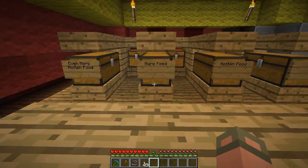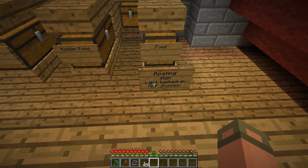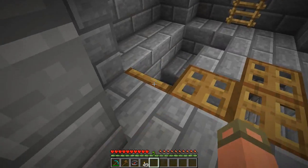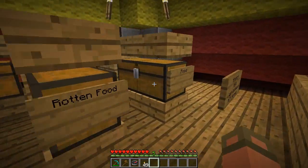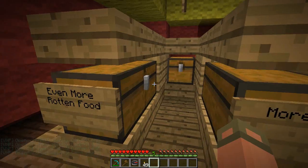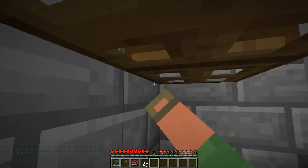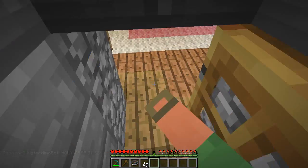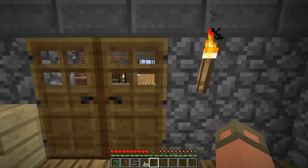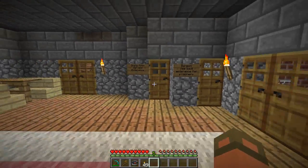Even more food — rotten food, regular food, rotten food. There's a floating sign. Someone got locked in. Are these locked? No, they're not locked. So we have rotten food, regular food, and more rotten food. Seems like a bad kitchen — or maybe they're storing rotten food there so other people don't eat it, like putting all the rotten food in one spot to throw out at the end of the week.